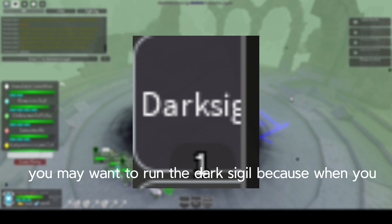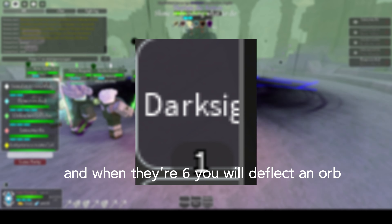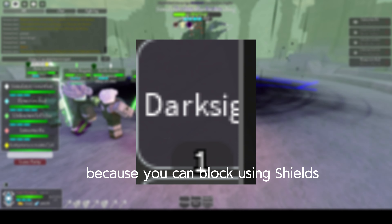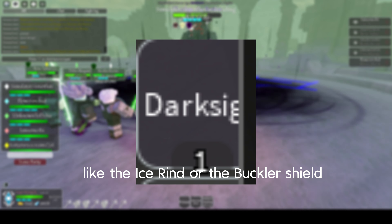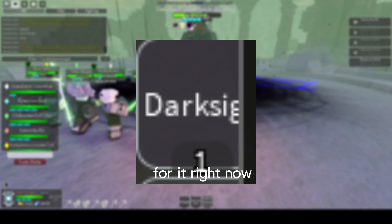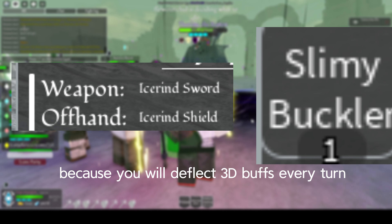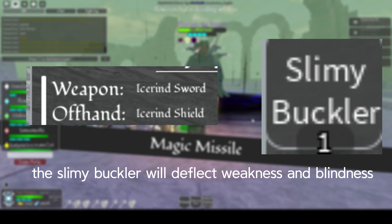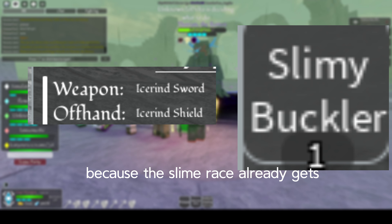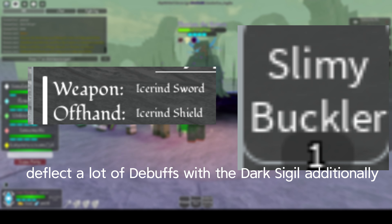If you are a Shielder class, you may want to run the Dark Sigil, because whenever you inflict debuffs, you gain Dark Sigil stacks, and at 6 stacks you deflect an orb that deals flat damage to all enemies and applies more debuffs. You'd most likely use this with Paladin, blocking with shields like the Ice Rind or the Buckler. If you are a Slime race, run the Ice Rind shield to deflect 3 debuffs every turn. The Slimming Buckler deflects Weakness and Blindness every turn when you get hit while blocking, which is good for non-Slime races. You can also use Immolation to gain Dark Sigil stacks even faster — 4 for the Ice Rind shield and 3 for the Slimming Buckler.